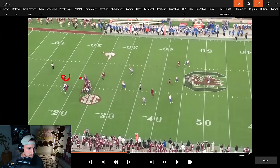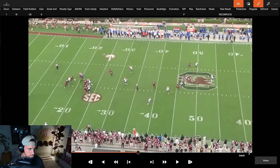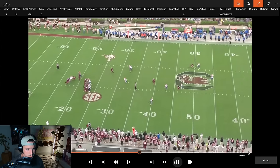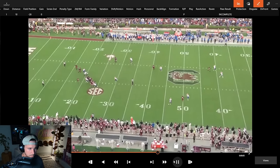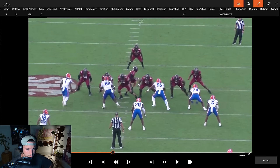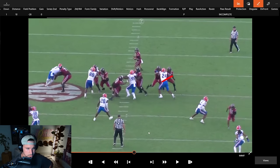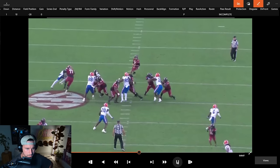Spencer is just trusting he's going to do his seven-step hitch, read the hook defender — one, two, three, four, five, six, seven — and get his eyes to the hook. But now the line is getting beaten. I've seen him make this throw when he gets a good scheme — he can take a seven-step pitch and rip it to the post. I don't think he's getting a chance to. I'm watching a lot of sloppy South Carolina football and Spencer having to play superhero ball. It's really hard to play superhero ball consistently.